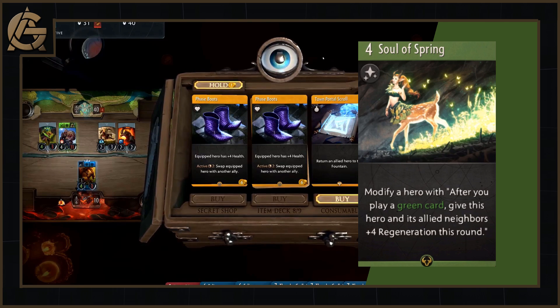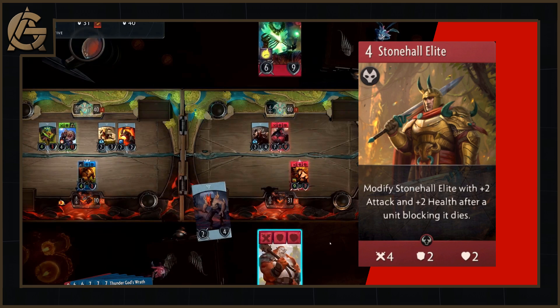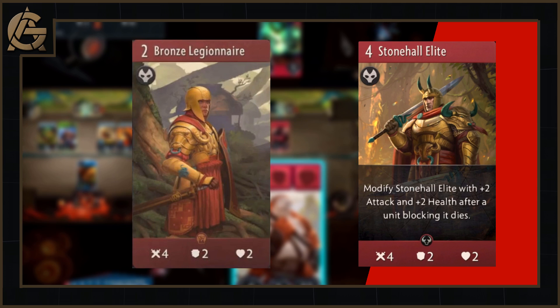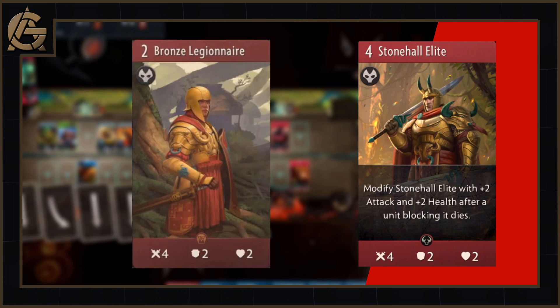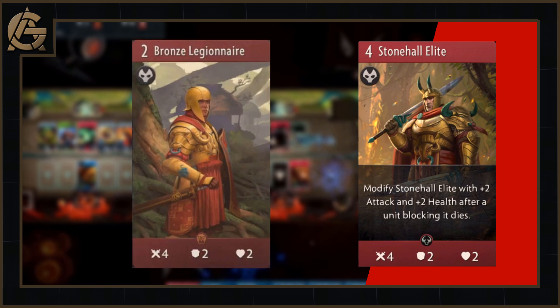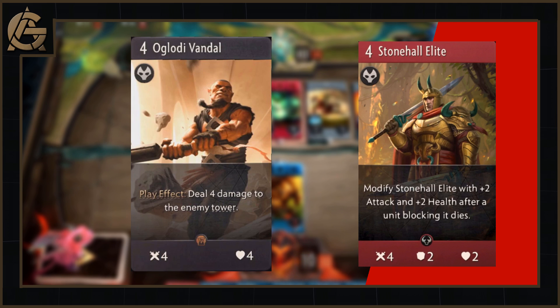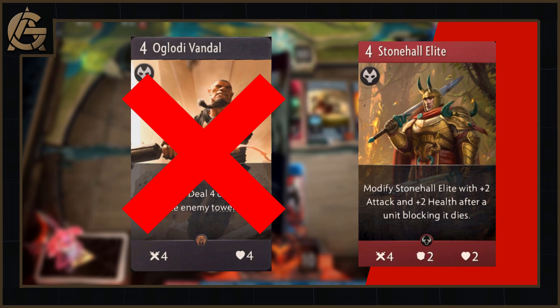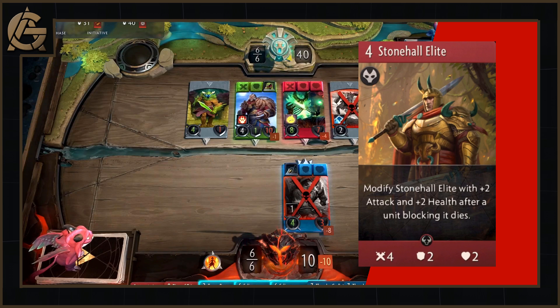On that note, we move to the final new card of this week — perhaps the best card saved till last, even if I am fangirling over the hourglass. The Stonehall Elite is a 4 mana red creep with 4 attack, 2 armour and 2 health, and an ability that modifies Stonehall Elite with plus 2 attack and plus 2 health after the unit blocking it dies. With the exact same stats as a Bronze Legionnaire, you might wonder why this is worth an extra 2 mana. Bronze Legionnaires are so good because they rarely die, offering potentially unlimited value — but this card goes the extra mile. Not only does it have the potential for unlimited value killing enemy melee creeps without dying, but every time it does, it gets stronger. A common term in gaming is snowballing, and the Stonehall Elite is the snowballiest snowball that has ever snowballed.